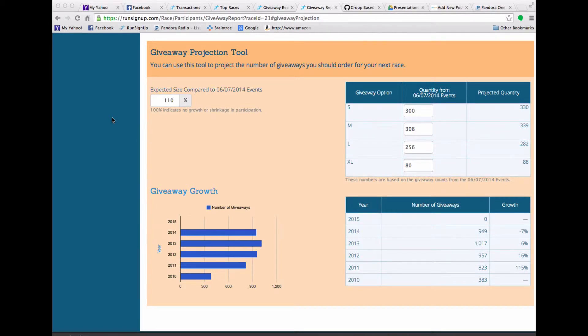We have new capabilities to set giveaway inventories, but first let me show you the new giveaway projection tool. The giveaway projection tool shows your previous year's number of total giveaways. In this race you can see there's been growth, and then in 2014 there was a little bit of a back-off. Over here on the right you see a set of tables by year, the number of total t-shirts ordered, and how much growth it was from the previous year. And up here is your planning tool.